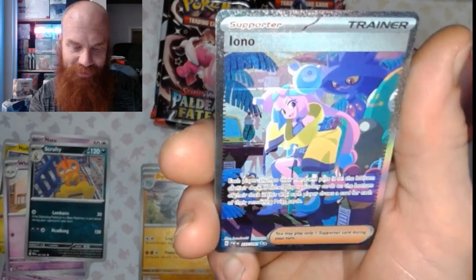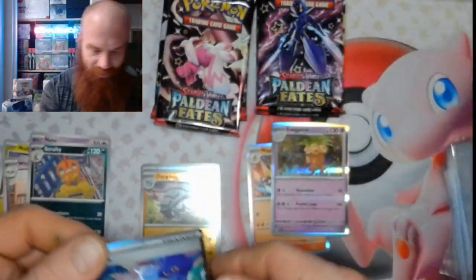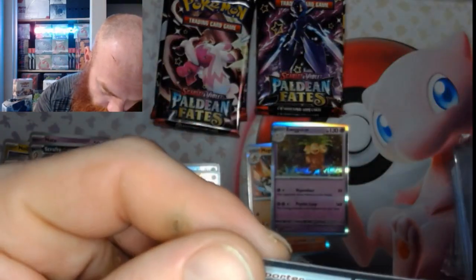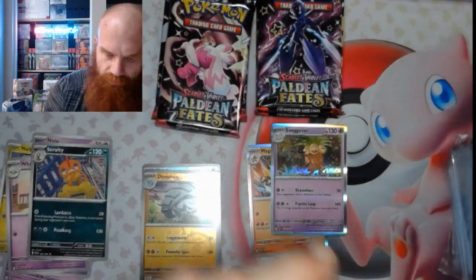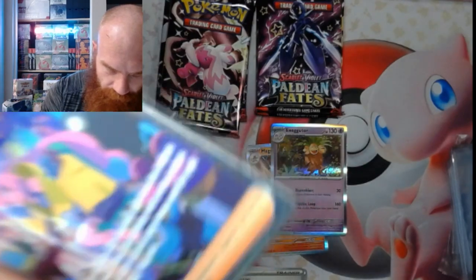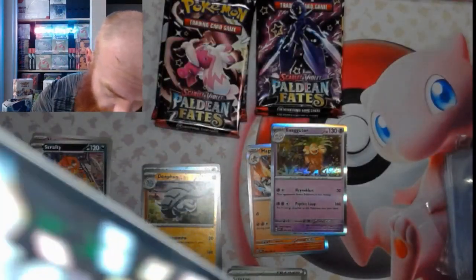An Ono — Full Art. Look at that. What's the next one? An Exeggutor. Two hits in one pack. That's awesome. A little Ono right there. Well, that makes up for the no first pack hit — they were both in that pack. That's why.